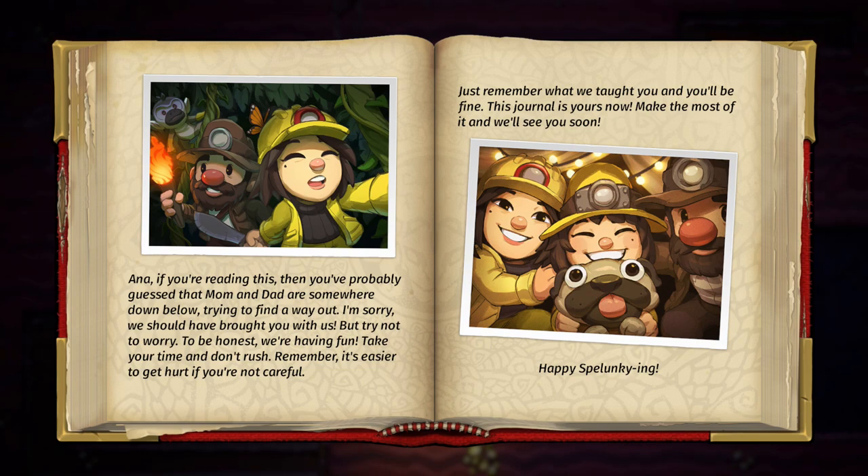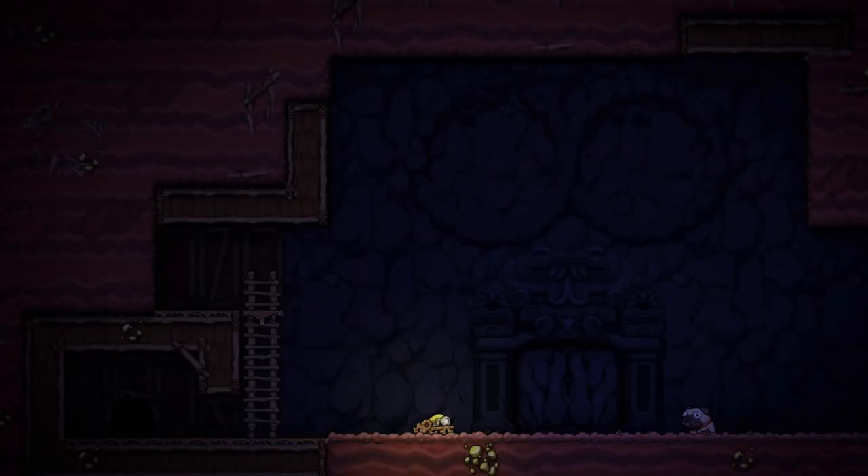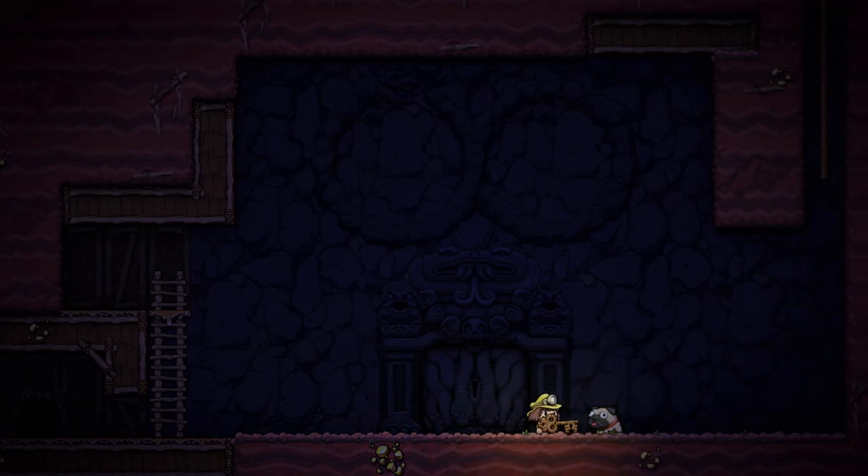Anna, if you're reading this, then you would probably guess that mom and dad are somewhere down below, trying to find a way out. I'm sorry we should have brought you with us, but try not to worry. To be honest, we're having fun. Take your time and don't rush. Remember, it's easier to get hurt if you're not careful. That is so true for Spelunky. So there we go — we got to look for our parents, and we got the key which we can put in here.